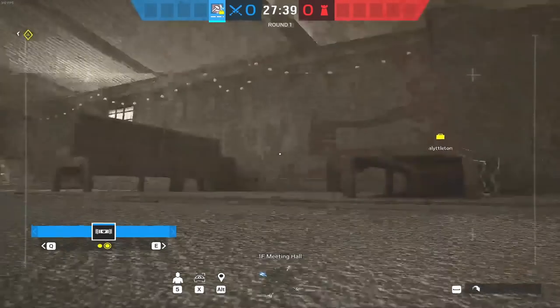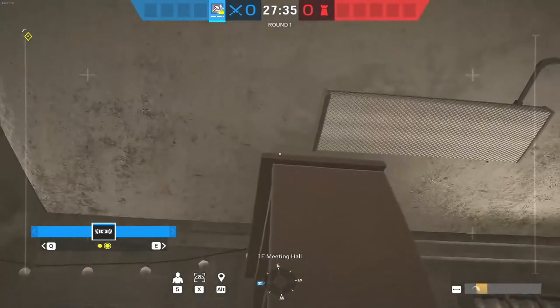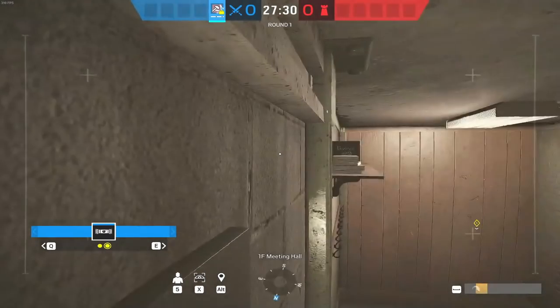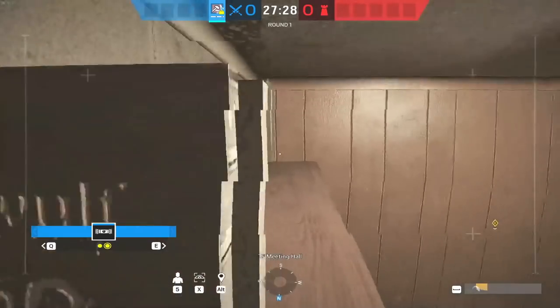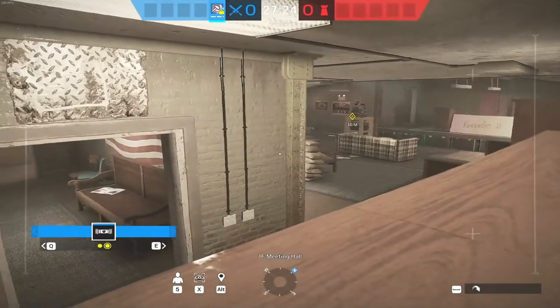If you're attacking basement on Oregon and you want to make sure you get the hatch open safely, come into meeting. Jump on the bench, on the boot case, onto these metal window guards, turn right, onto the boot shelf. You can now see split and meeting door.